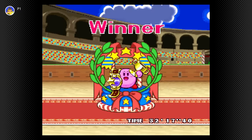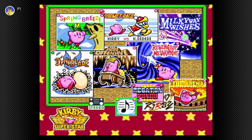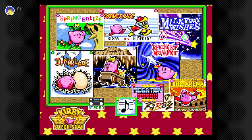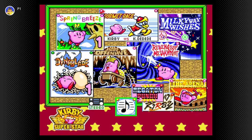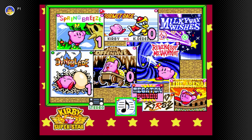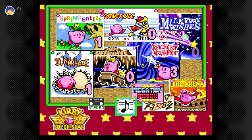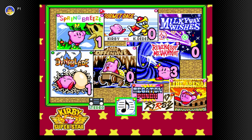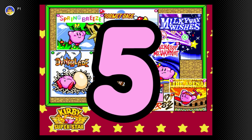With the Arena completed, we can finally tally our true full-game total. Of the 6 games: Spring Breeze with 1 Y-press, Dinoblade with 1, Gourmet Race with 0, Great Cave Offensive with 0, Revenge of Meta Knight with 3, Milky Way Wishes with 0, and the Arena with 0 — resulting in a final score of 5 Y-presses.